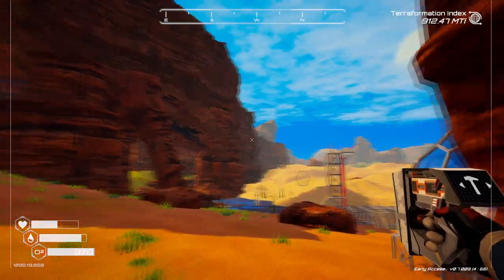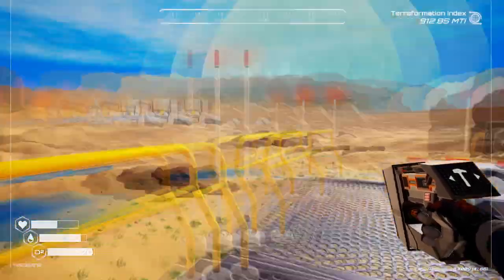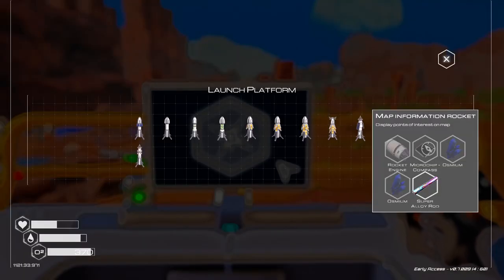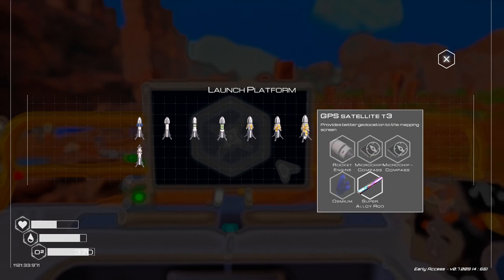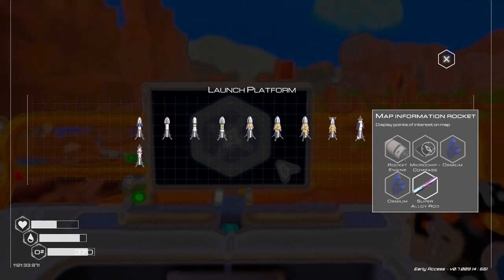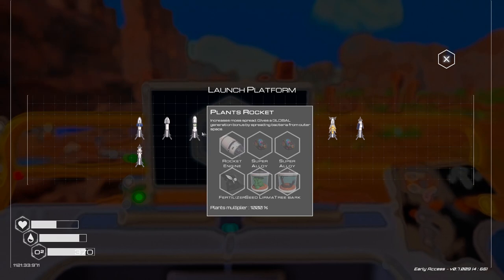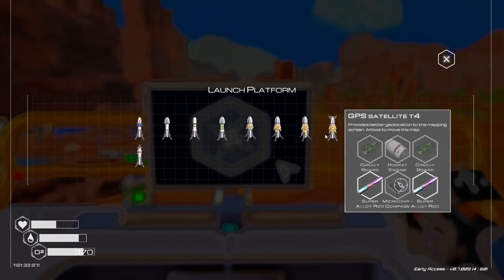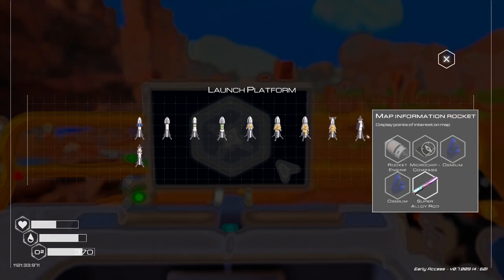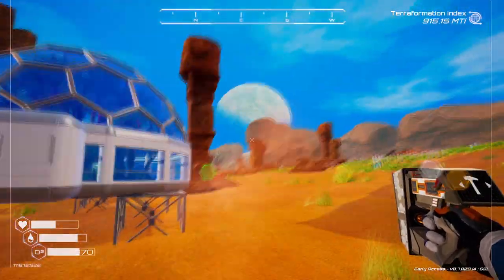Let's go see what we can do to launch another rocket. Checking the list — we did the tier three satellite, map information rocket we can do, points of interest we can't, various others are done or unavailable. We need two osmium and a microchip and a rocket for the map information rocket. Let's go make a microchip, grab two osmium, and then grab a rocket engine.